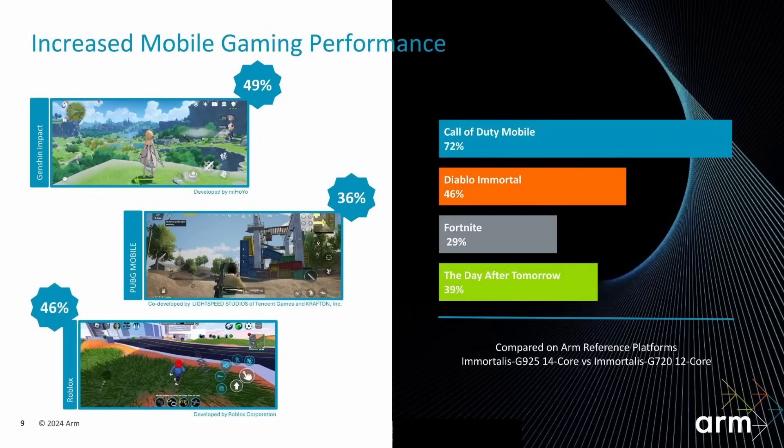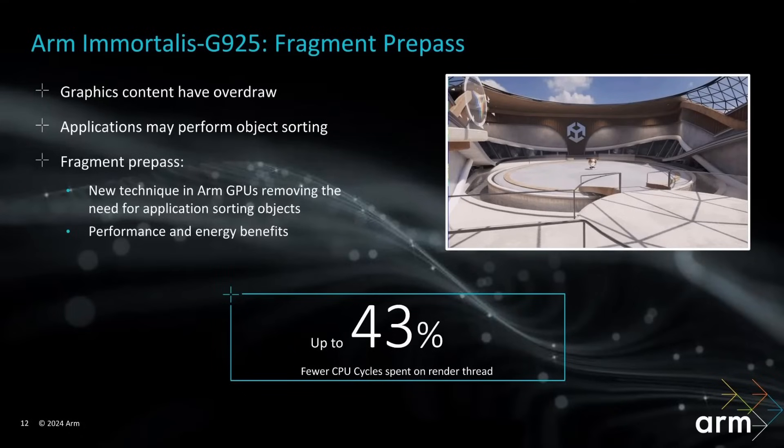That's pretty impressive, and we'll dive into a couple of the reasons why ARM are able to do that with this new GPU. The first reason is a new piece of technology called Fragment PrePass. All 3D graphics works on X, Y, and Z coordinates. The further away something is, the further down the Z axis it is. And of course, the chances are it's going to be covered by something in front of it. What you don't want to do is spend time processing things that are hidden, because that wastes performance and energy.